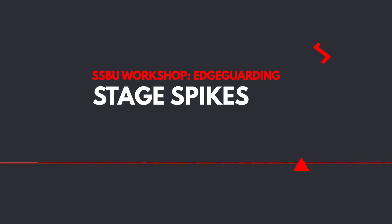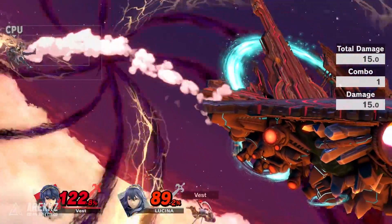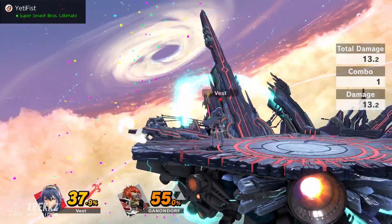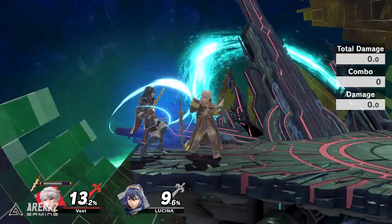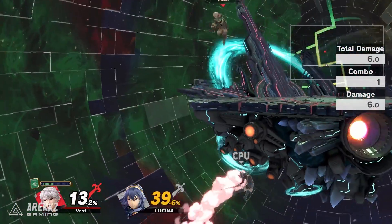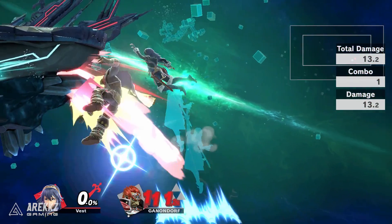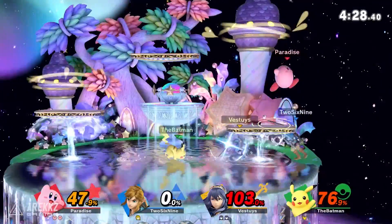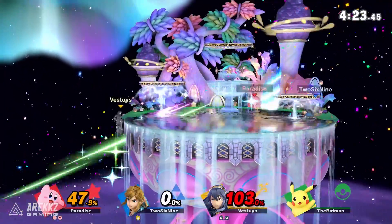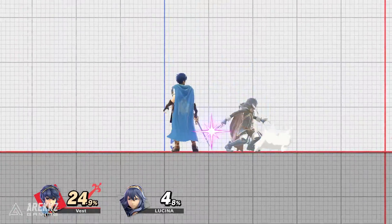Lastly for the offstage options are stage spikes. Similar to spikes, these usually result in a KO, however they can be much harder to set up. They are called stage spikes because they require you to knock your opponent into the bottom of the stage, which causes them to bounce off it and to their doom. This is best attempted when your opponent attempts to recover from a low angle or against the stage. Some recoveries are capable of stage spiking you when you go for an offstage edgeguard, so be warned. It is also important to note that skilled opponents are able to tech stage spikes, which would stop them from bouncing off of the stage. If you are unfamiliar with teching, be sure to check out our intermediate guide for an in-depth breakdown on the subject.